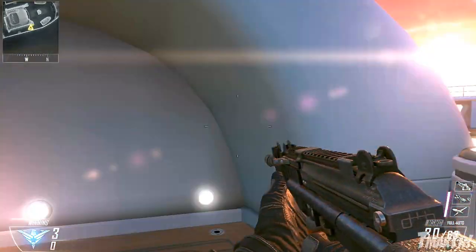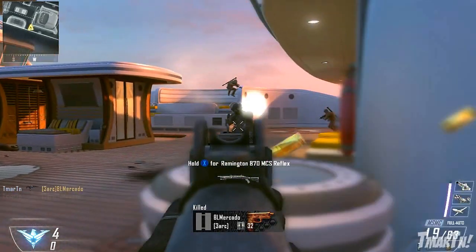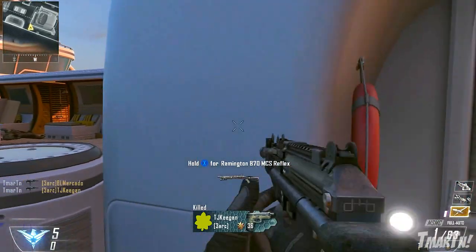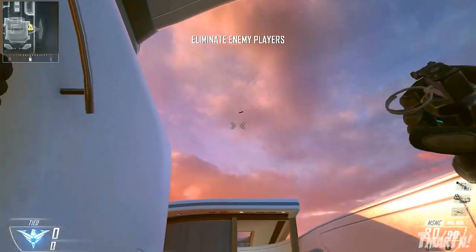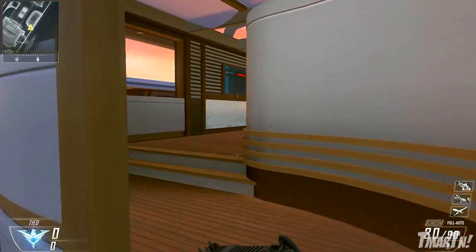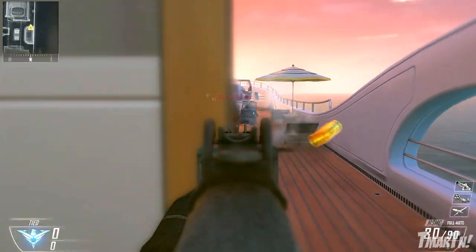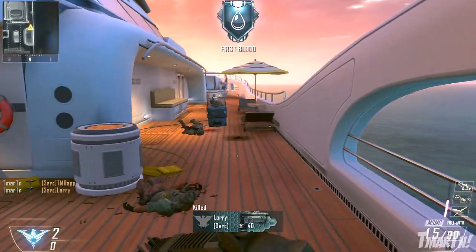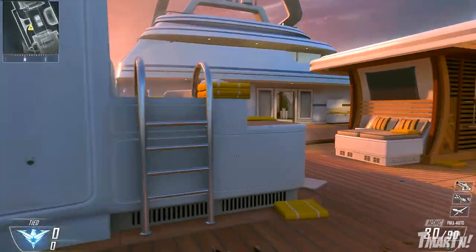Finally, for the last part of this video, I've got some pre-nade spots for you guys, and they're really simple on this map. It just depends whether you want to run right or left — throw it either over the lounge area or over the hot tub, and just throw it straight with where you're running, because both lanes are the exact same. Just throw stuns, throw nades, do whatever you want to do — slow down the enemies, come out, get a multi-kill. It's super simple, yet nobody seems to do it.